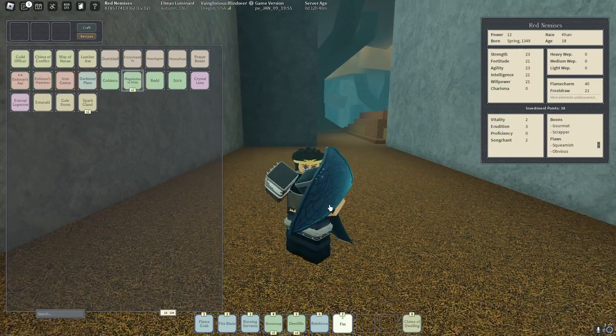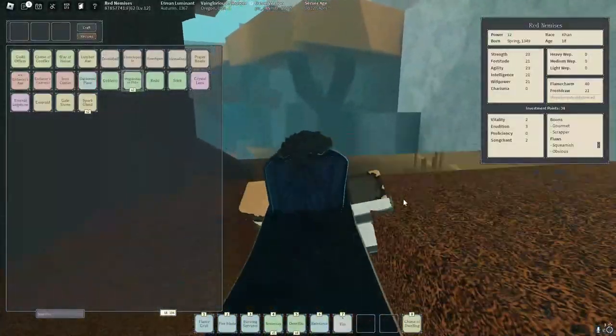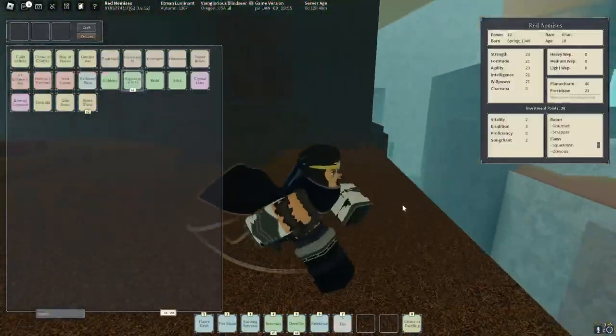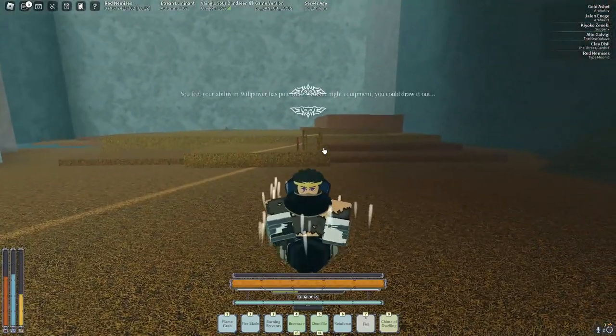We have all the flame charm we need to get the concussive and a couple other flame talents. We'll train flame charm again later, but now it's time to try and get the Light's Final Toll. Let's train willpower — let's see how much it gives us.